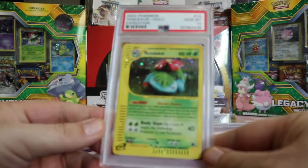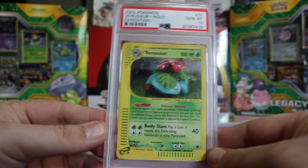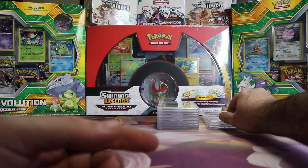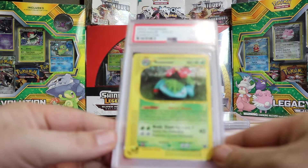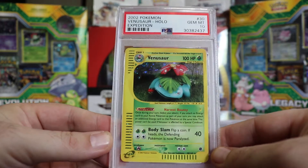Another 10 — sweet, two in a row. Venusaur from Expedition Hollow. That's a little better, a couple nice ones there. Next we have — damn, three in a row — another Venusaur Expedition Hollow. Sweet, I have no idea how many of these I sent, probably three. Could be more. Usually if I have a bunch that look good, I just send them all.